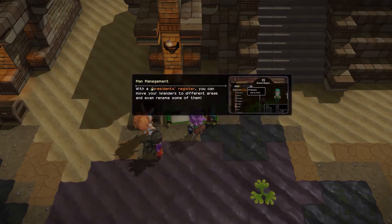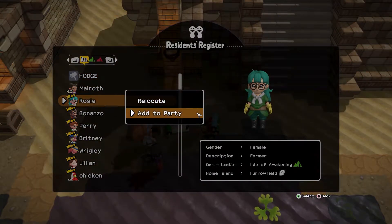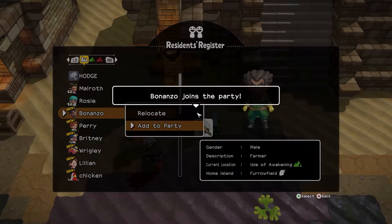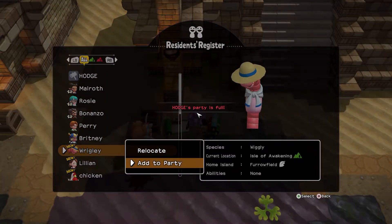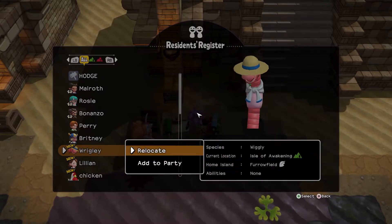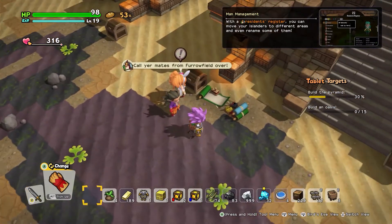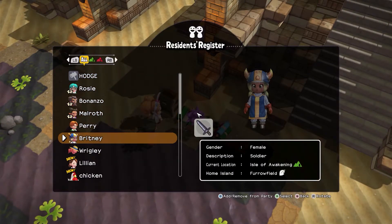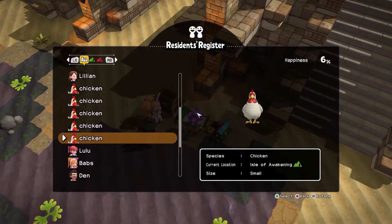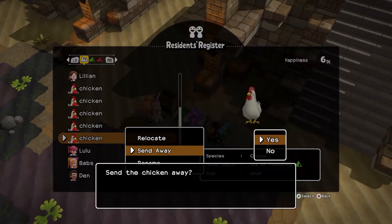Okay, let's inspect this thing. Rosie — add to party. Bonanzo — add to party. And Wrigley — add to party. Okay, relocate. Oh, do we have to get rid of somebody? Who's in my current party? I've got chickens. I'm gonna send them away.